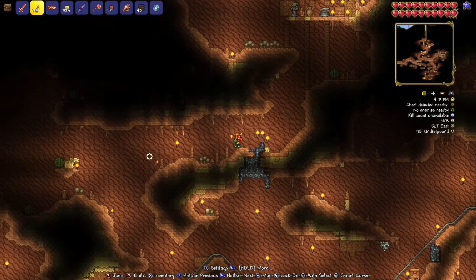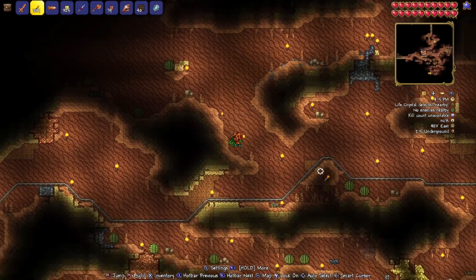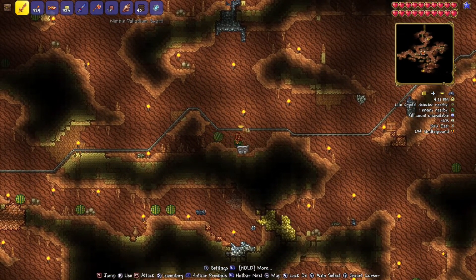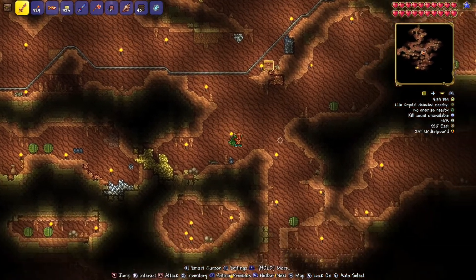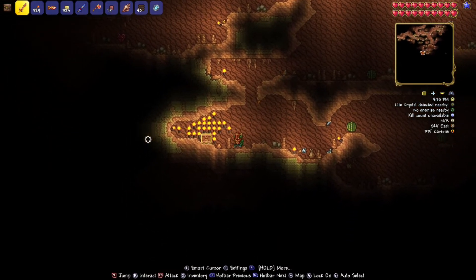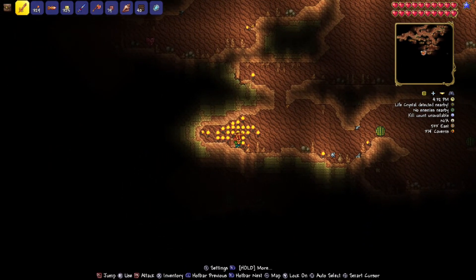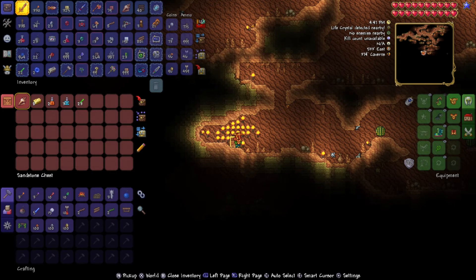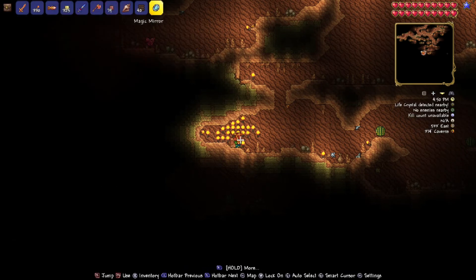We're heading over this way and down. Everything just starts moving around so you don't want to mess with stuff. I'm on god mode so I'm fine, but be careful if you're not. At 533 east by 374 caverns, open that up and there is your Magic Conch. You also get a Dune Rider boot if you want. There's also a life crystal right there — get that too.